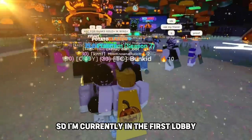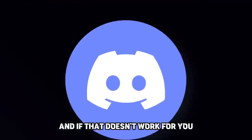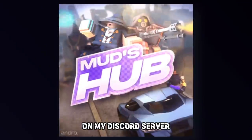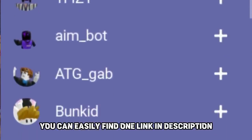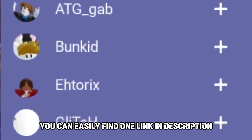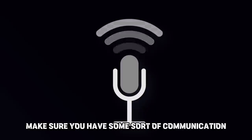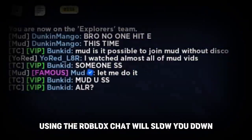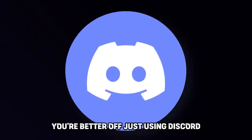I'm currently in the first lobby and there are so many high-win players. If that doesn't work for you, use an app like Discord. On my Discord server, there are so many members looking for players to play with — just by joining, you can easily find one. Link in the description. Once you have found your party, before you start playing, make sure you have some sort of communication. Using the Roblox chat will slow you down — you're better off using Discord.